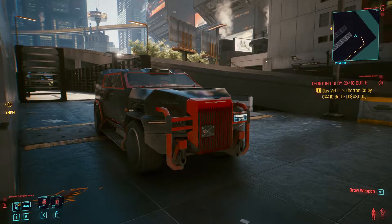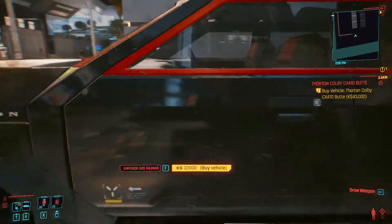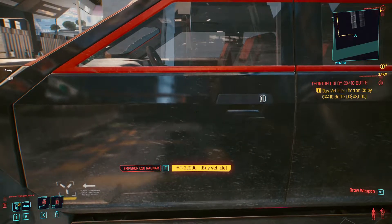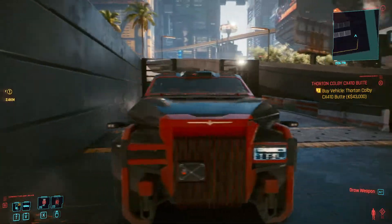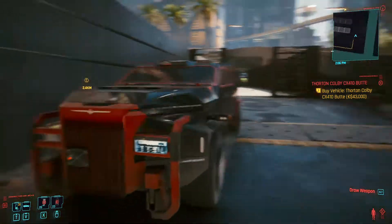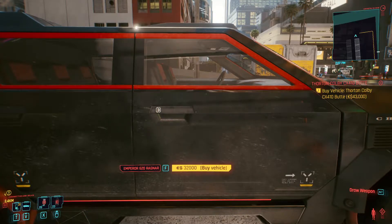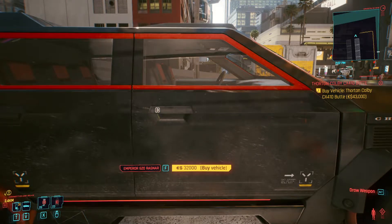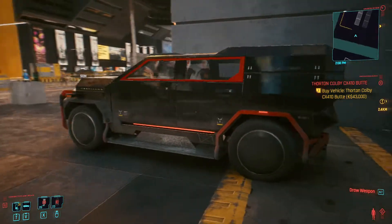Hello everybody, I'm glad to welcome you on the 13th episode of Cars from Cyberpunk 2077 overview. Today we have the 32,000 euro/dollar car — the last among the cheapest ones below 40k. After that all cars will be average price. The car we're looking at today is the Emperor 620 Ragnar.